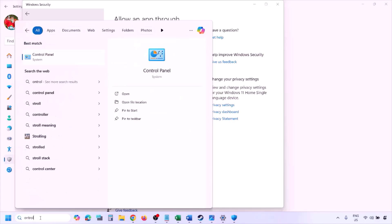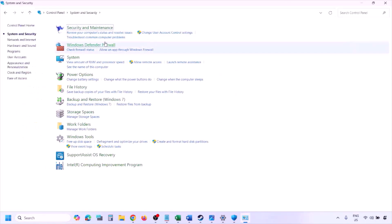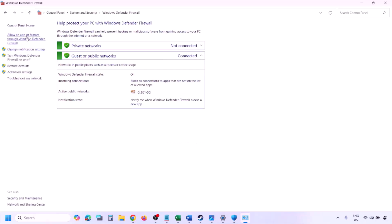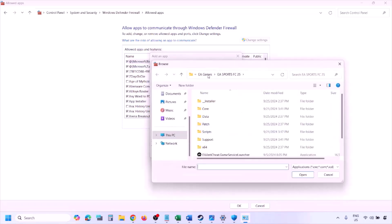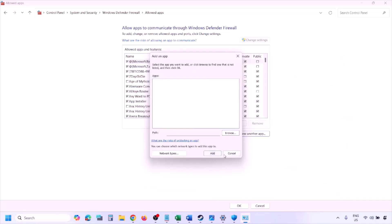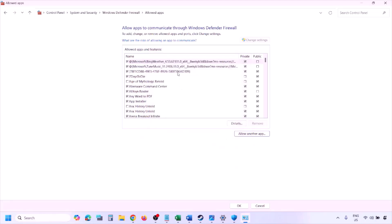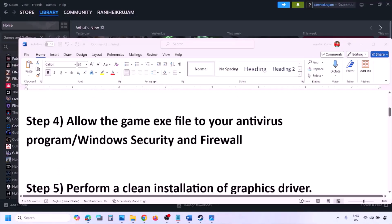You can do the same in Windows Defender Firewall. Type Control Panel in the Windows search box, go to System and Security, Windows Defender Firewall, click 'Allow an app or feature through Windows Defender Firewall', click Change Settings, then Allow Another App. Click Browse, go to the game installation folder, select the game EXE file, click Open, click Add, then OK. Launch the game and check.